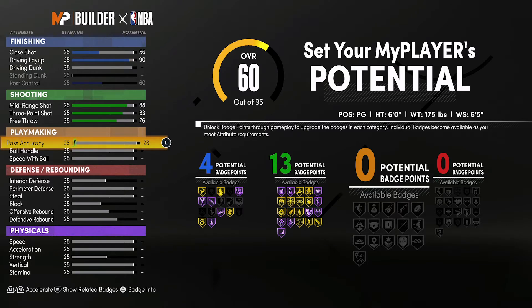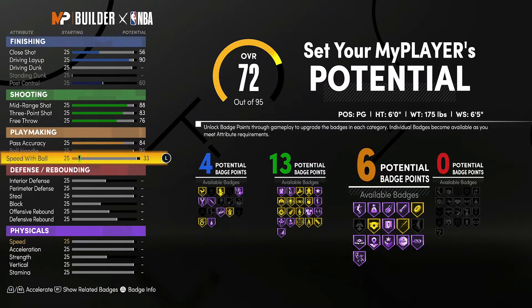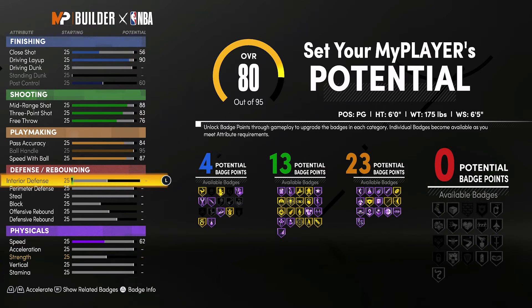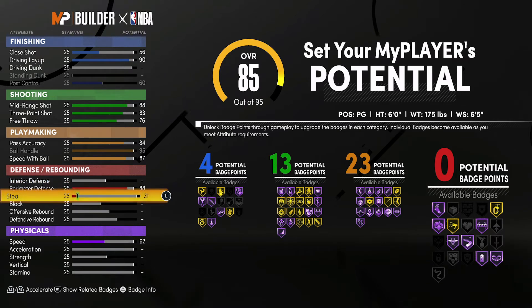For playmaking, you're going to bring your pass accuracy up to an 84, max out your ball handle, and bring your speed with ball up to an 87 — that's going to give you 23 playmaking badges. Lastly for defense and rebounding, you're going to bring your perimeter defense up to an 88 and your steal up to a 91, giving you 10 defense and rebounding badges. That's a total of 50 badges: 4 finishing, 13 shooting, 23 playmaking, and 10 defense and rebounding.